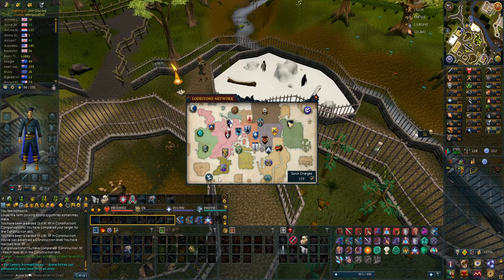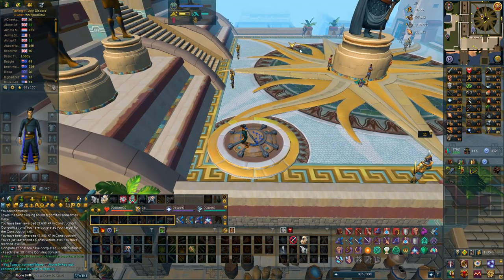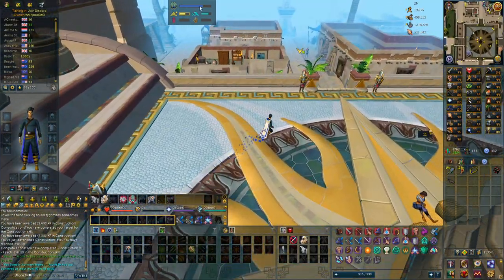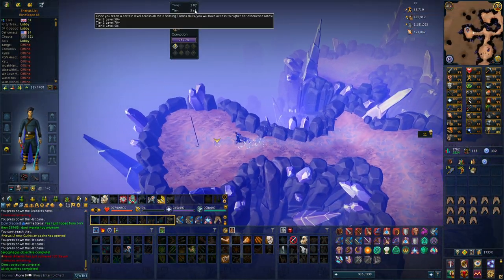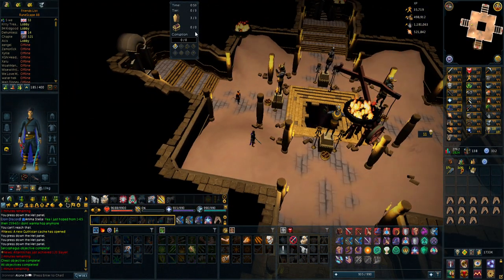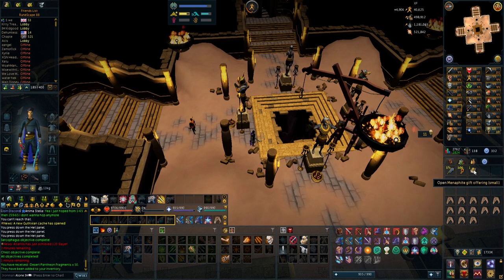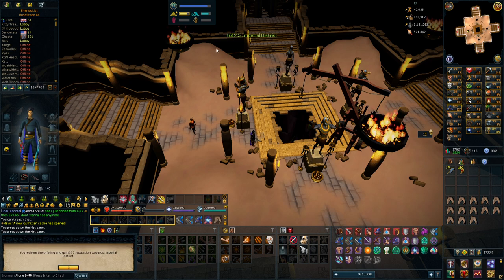I'm currently close to rank 7 so I have quite a grind ahead. In the minigame you open chests with a 1-in-800 chance of giving you a Khopesh offhand, which would be very interesting. I'm currently tier 6, close to tier 7. When I was doing tier 3 Shifting Tombs I got around 750–800 reputation per run. Now I'm getting 1,032 per run plus almost 5,000 agility experience. Offerings you find can trade in for reputation — this one is 350, nearly doubled to 612 because of quests that increase reputation gain.